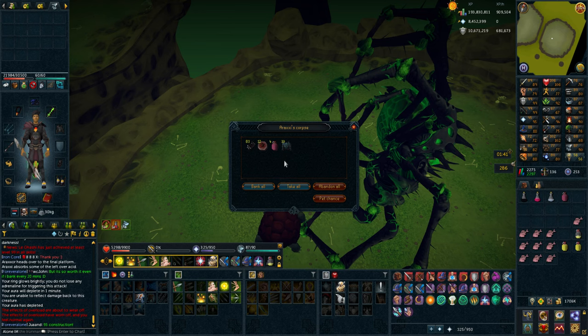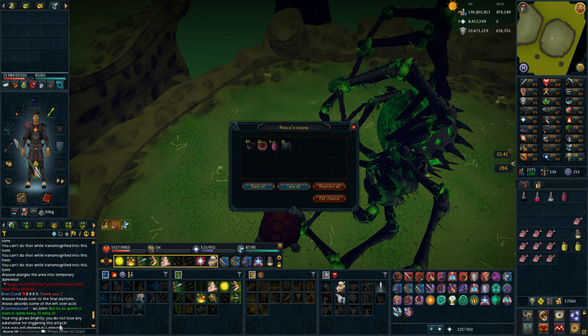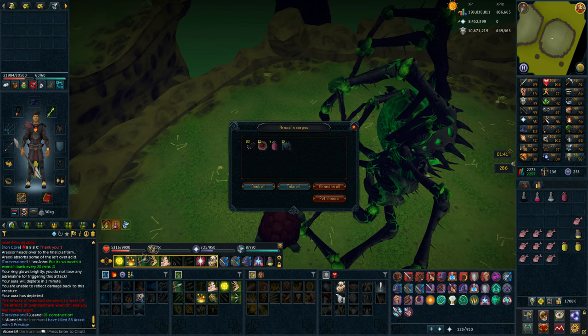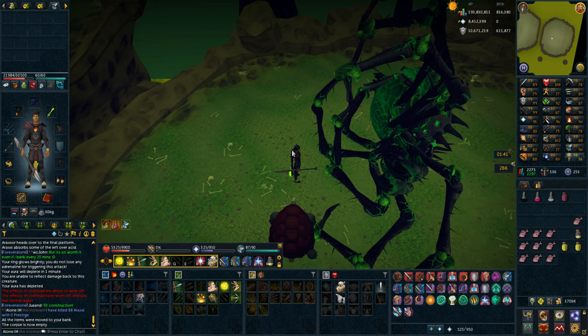So we have done like 87-something kills now — let's actually check that. 88 kills even. So 88 Araxor kills, not a single leg piece. That kind of sucks, to be honest, but I guess that's some decent loot money anyway, so not too bad. I'm actually crying on the inside.